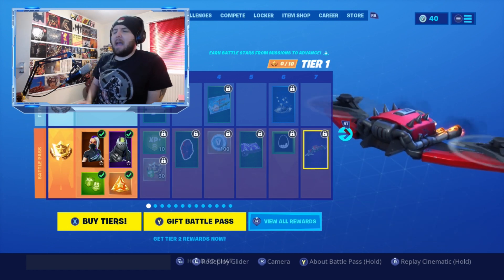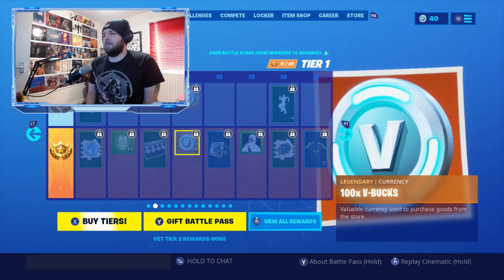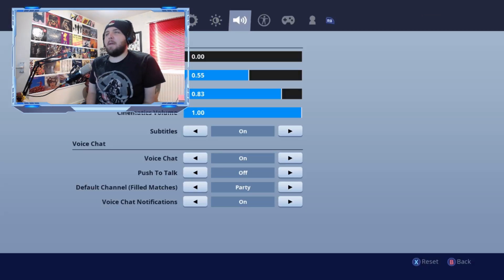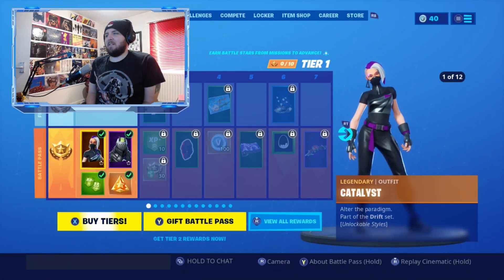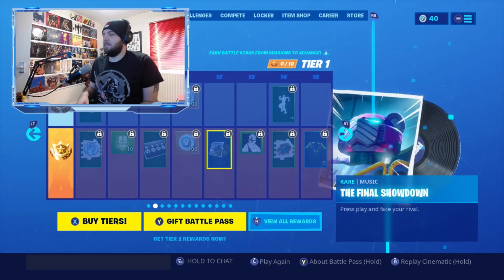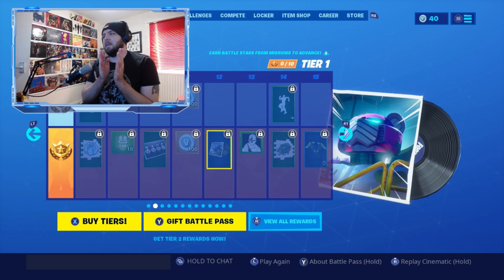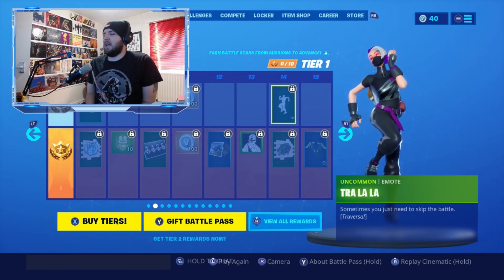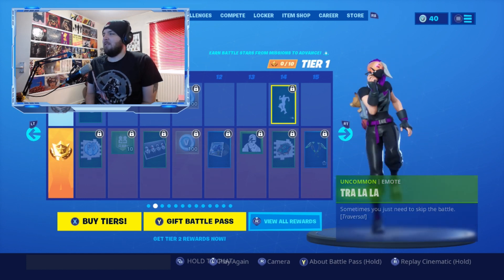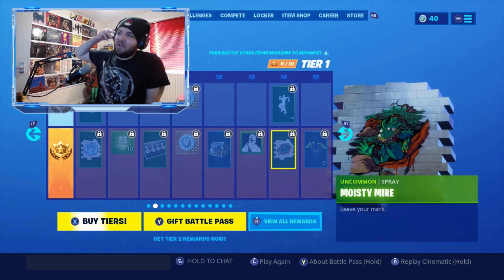We've got the Junk Bucket glider, which I think goes with the X-Lord skin, the Boogie Bomb motorcon, the Frost Ring spray, the Suit loading screen, some V-Bucks, and the Final Showdown lobby music. I've had my music turned off in squads but let's check it out — it's the music from the mech vs. monster robot battle, which is awesome for lobby music.